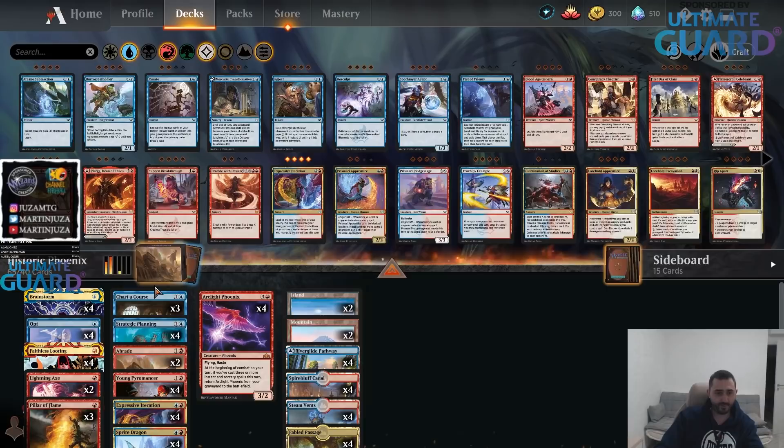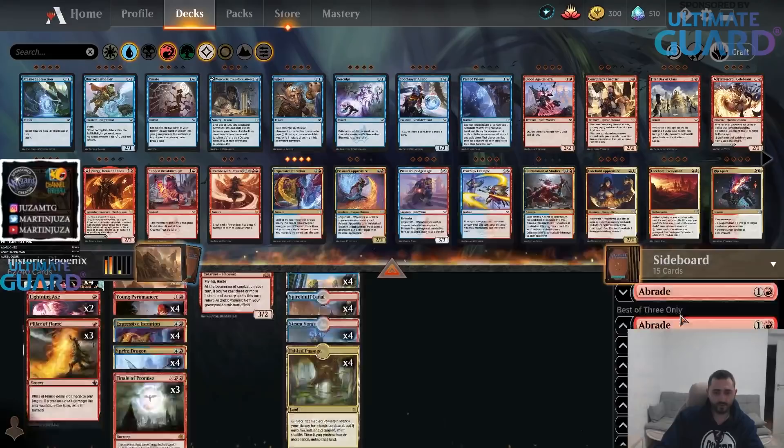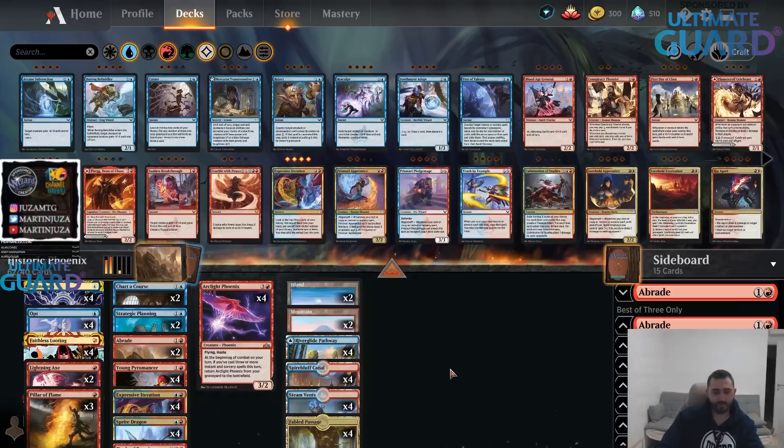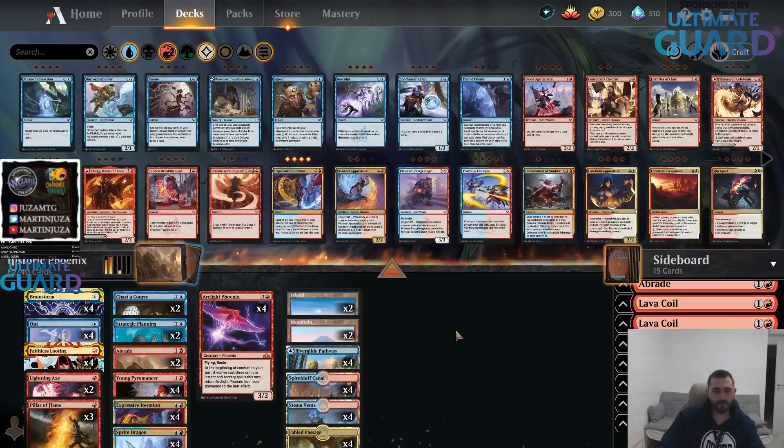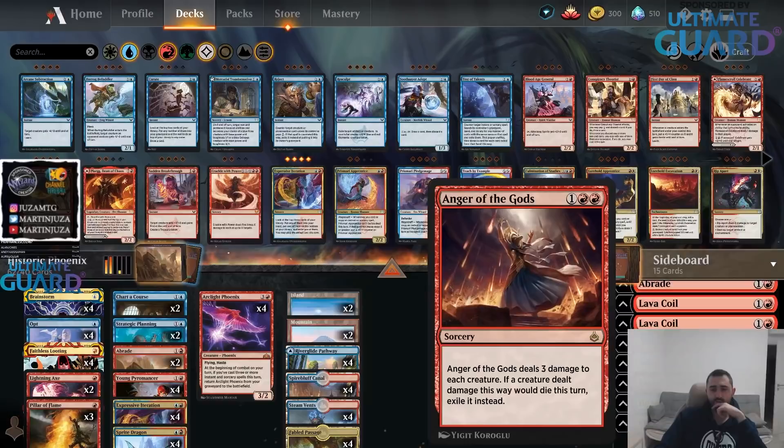I'm pretty sure I want four Expressive Iterations and will probably cut something like Chart a Course or Strategic Planning. I like that Chart a Course lets you draw cards naturally when you attack with your Dragon or Phoenix. For removal, I want Pillar of Flame and Lightning Axe to have enough interaction against creature decks like Rogues and Green-White Company. Anger of the Gods is good with the cycling ability but also exiles your Phoenix if it's in play, which is a downside.